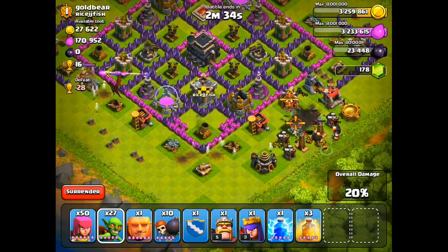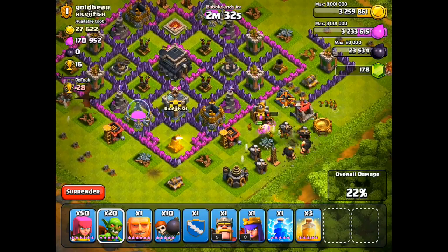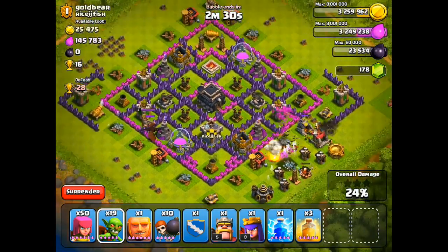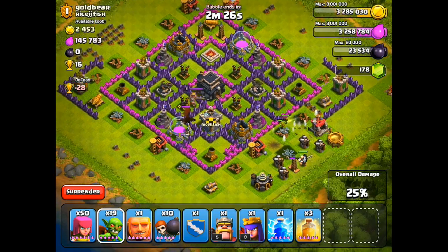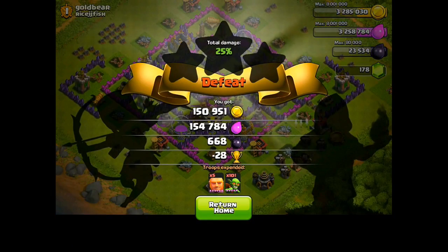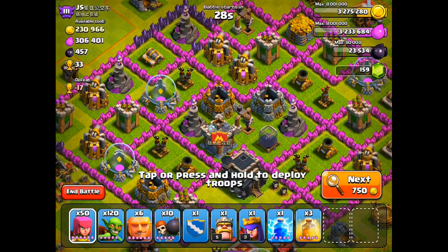Same thing for this base right here — turns out he actually had his Dark Elixir on the outside, so I was able to steal all of that pretty quickly. I did end up dropping some giants. I really try not to drop giants if I don't have to, because they cost about 3,000 Elixir each, but I dropped a couple just to make it a little bit easier. In the end: 660 Dark Elixir and 300,000 resources.